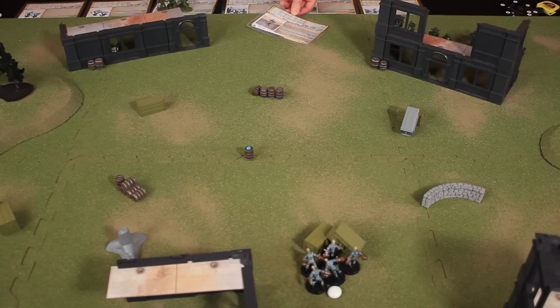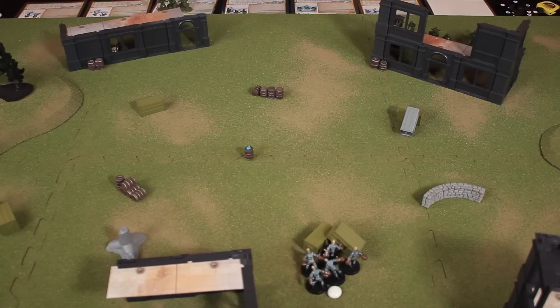Moving into the unit phase, Rodney announces a few simple activations first. He flips Bazooka Joe's card over without moving, wanting to keep him hidden to use during the command phase for issuing orders. Similarly, the observer team through the windows is also not activated and its card is flipped. Next, Rodney activates the Tank Busters, who are hiding behind a building. He declares a move action followed by an attack action, and measures out 12 inches to position them past the containers.